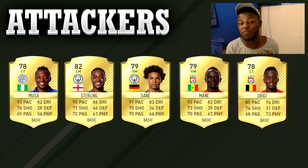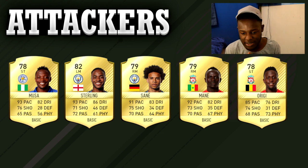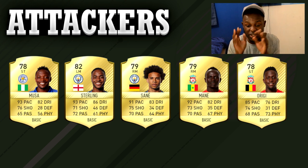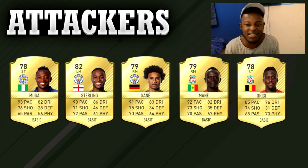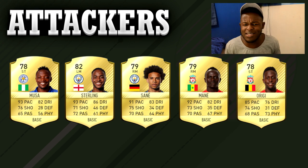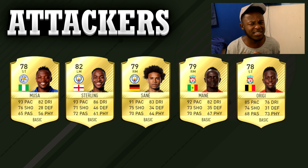If you want to see footage of me in Weekend League and the teams I'm using, let me know in the comment section. Sterling has been a beast — as you can see on his card he's got 93 pace and 86 dribbling, which just adds to how good he is. Sané is another one. Apart from his pace, I like him because he can create chances — his crosses are insane and his passes tend to be better than most players in the same position.